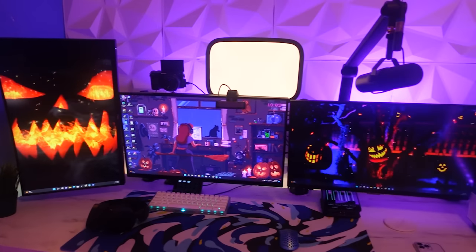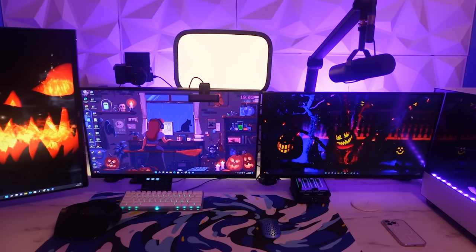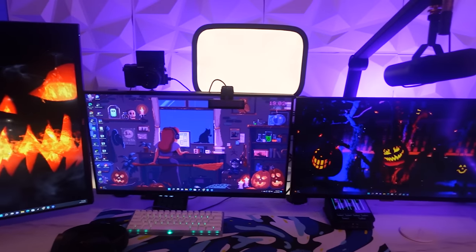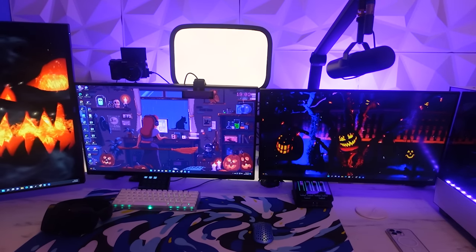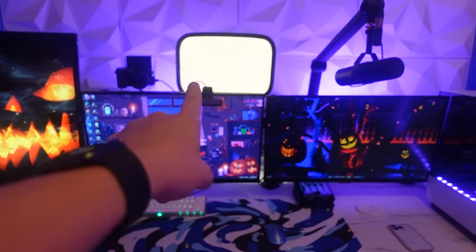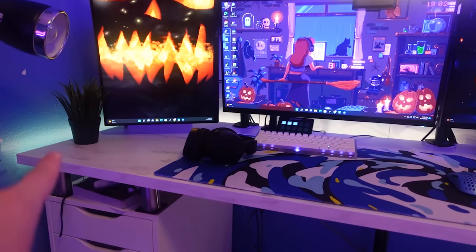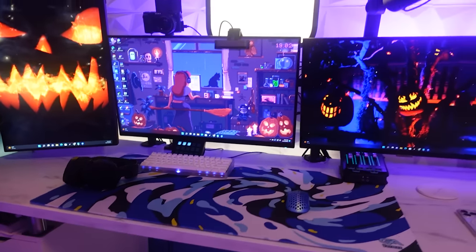Just like that the setup looks a lot more Halloween themed. The wallpapers played a big role in it — I got some wallpapers from Wallpaper Engine and I'm probably going to change them later in the video but for now they'll work. I got some purple backdrop and I don't really know what color I'm going to change it to, maybe some kind of orange like the little light behind my desk.